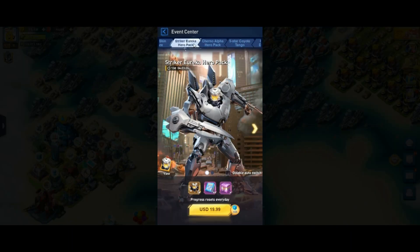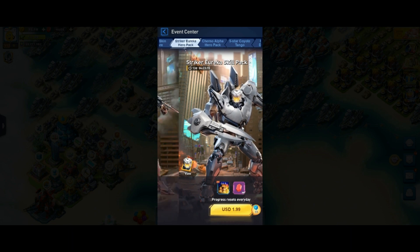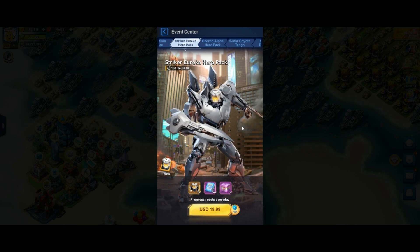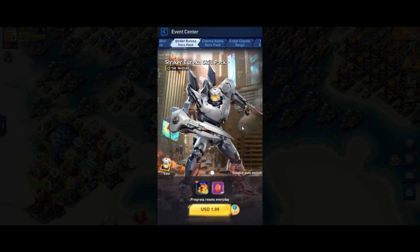The next one is the new Striker Eureka. Striker Eureka is a hero focused on defense abilities — he's very strong. I suggest you get him since you can unlock him without spending money. Just upgrade him, because like the previous two heroes, he can be part of meta top teams.